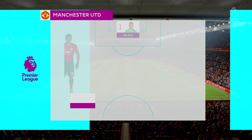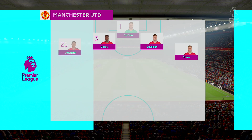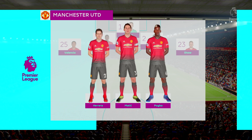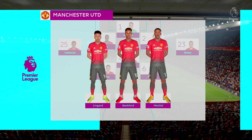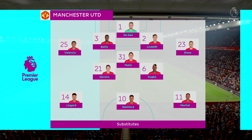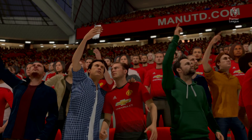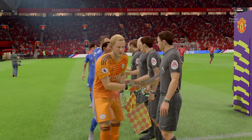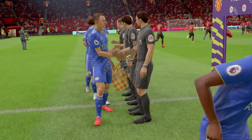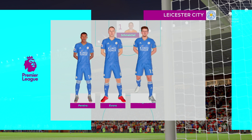This is the Manchester United line. David De Gea starts in goal. Tony Valencia starts with Luke Shaw as the full-backs. Jesse Lingard starts with Anthony Martial on the flanks. Marcus Rashford is the main man up front. For Leicester City, Kasper Schmeichel starts in goal. Jamie Bradley is back in the game.